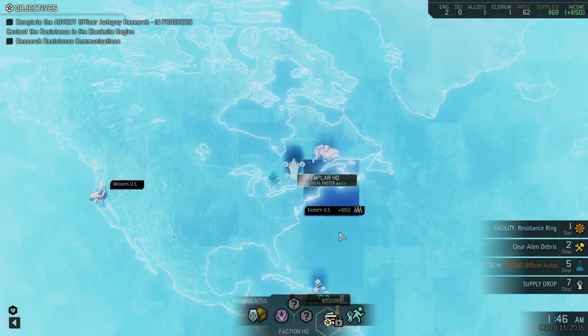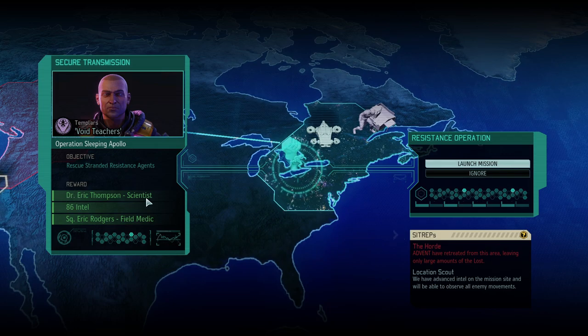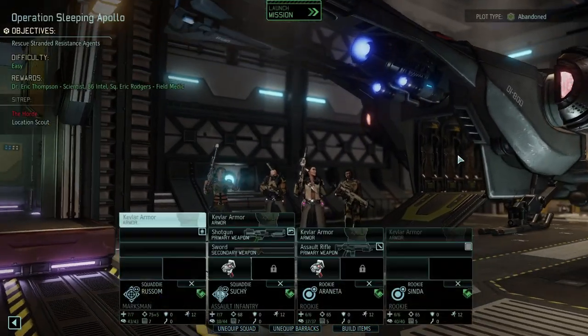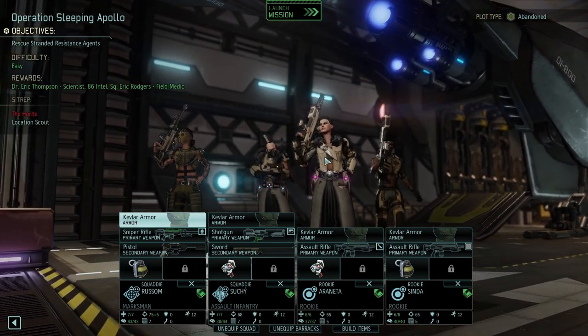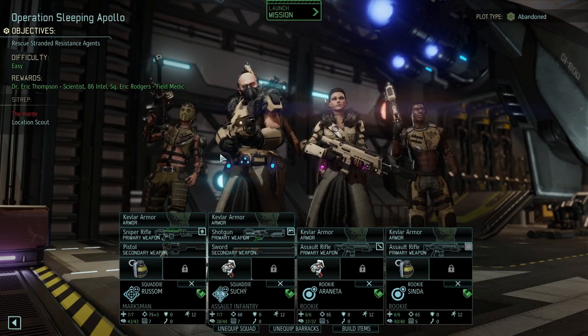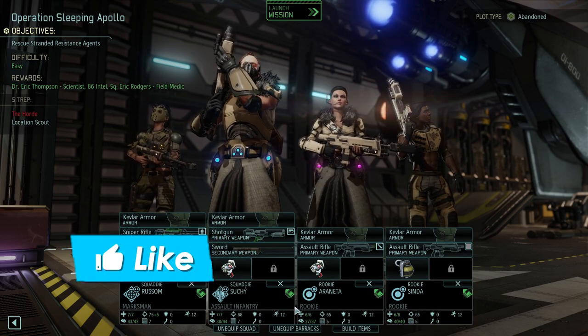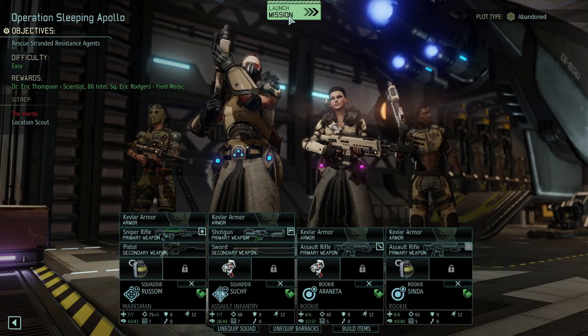We also have a mission we're gonna jump into — this is a resistance op where we need to rescue the stranded resistance agents. We'll get a scientist, some intel, and a squaddy field medic. There are no advent troops in the area — it is purely the lost. We're jumping in. We already kitted out the squad: a marksman, an assault infantry, and a couple of rookies. Let's go.